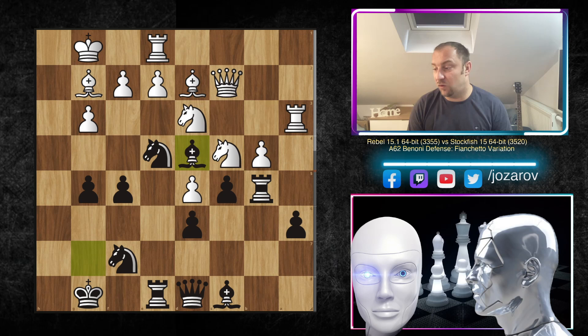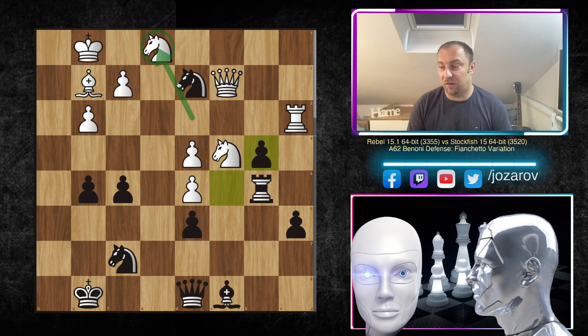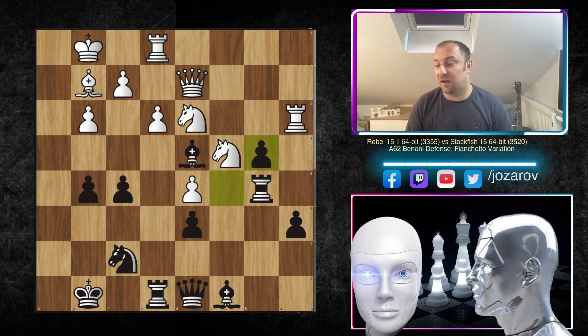After knight e4, Rebel didn't take the annoying knight and played b4. Now bishop d4 — a common Benoni maneuver — the bishop targets the f2 weakness. That's why White plays e3. After knight takes d2, the problem is you cannot remove this powerful bishop from d4 — if you try, the rook takes on e1 first, and then the knight on d3 no longer controls b4, so Black just takes the pawn. Knight c4 is a reaction but that's fine — Black has grabbed the pawn.